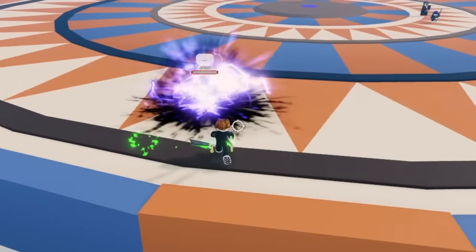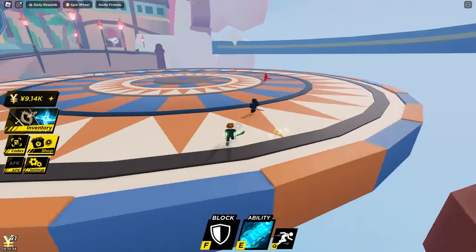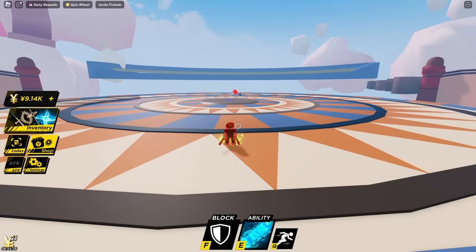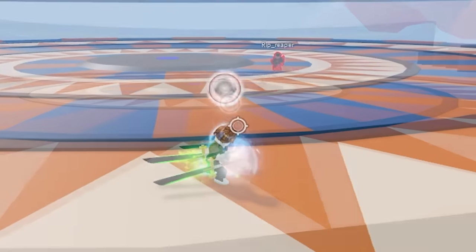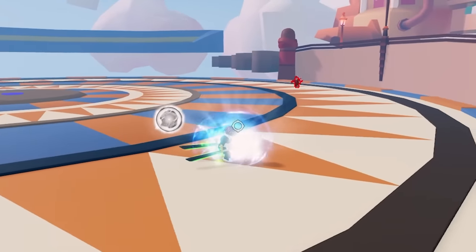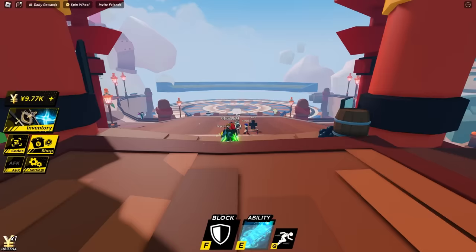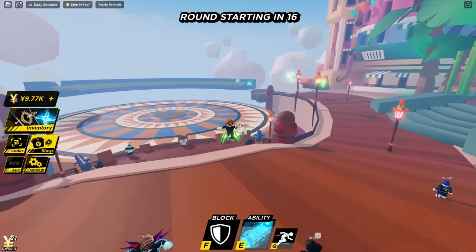I somewhat trust my wall, but I also don't trust it at the same time. If they just turn around and hit me, then I'm gone. Well, there goes one of my wall members. No — I need to win this fair and square. I don't need a wall. Wall is for losers. The final standoff. You are not prepared, boy. Kamehameha! Kamehameha! This move sucks so much. It's legendary and I still haven't won with it yet.